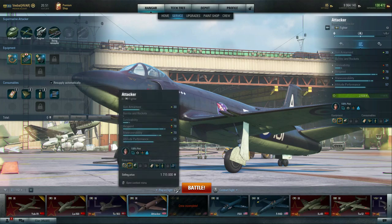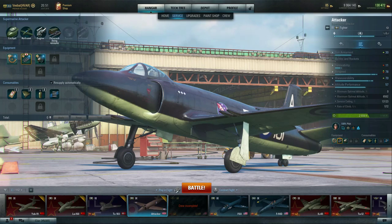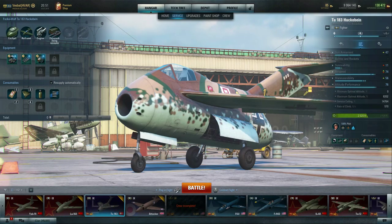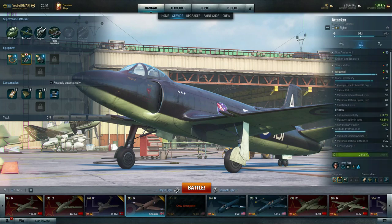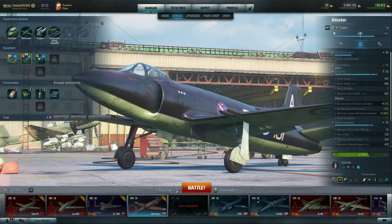The F6U is clearly going to be an interceptor with no real turn capabilities, but sports the same altitude performance as the Attacker — not great altitude performance, but pretty good. The HE 183 has much better altitude performance but terrible turn time as well. I initially thought the 183 would have a better climb rate, but the Attacker actually has a slightly better one in the current configuration.